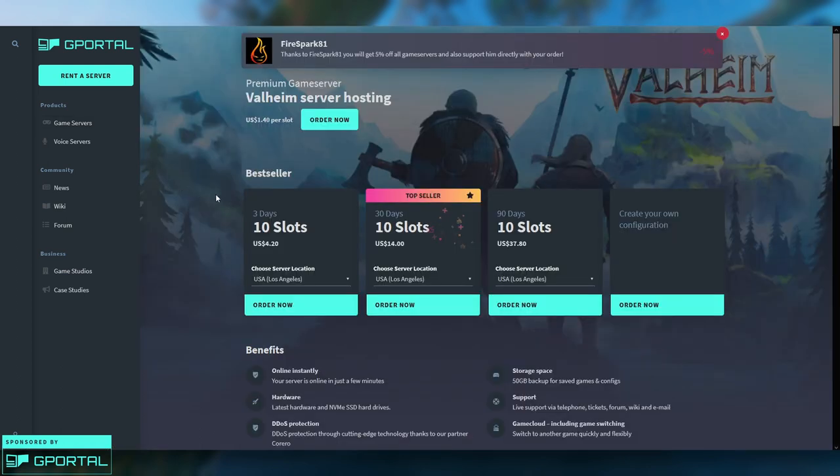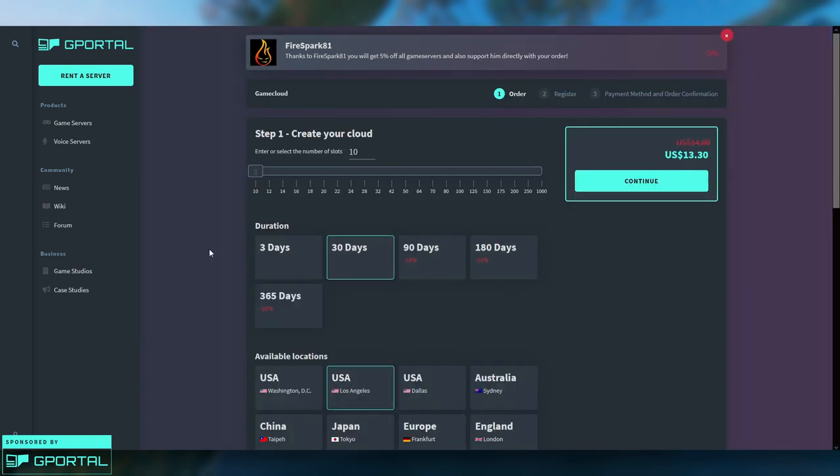Clicking Order is going to bring up a screen that looks like this. At this point you have a few different options, but this part doesn't really matter too much because you can change the settings after this point — it just gives you a starting point. I would just click the 10 slots for 30 days option. I'm going to show you how to configure other stuff after you click this.